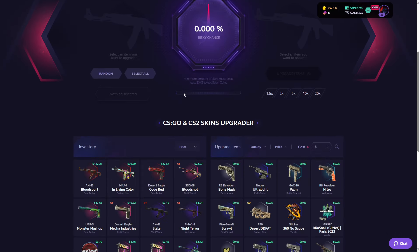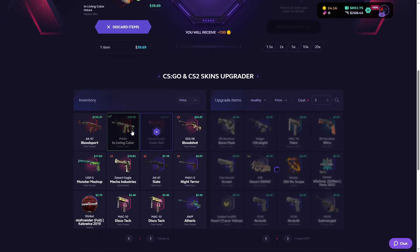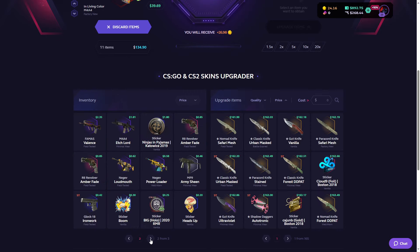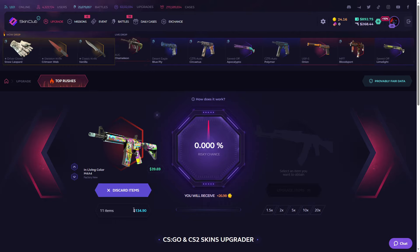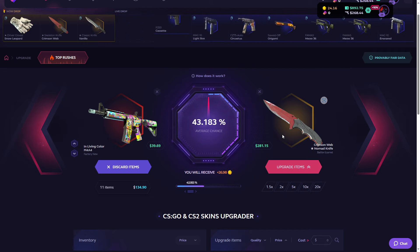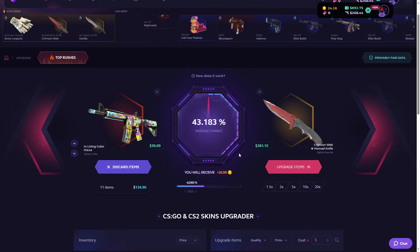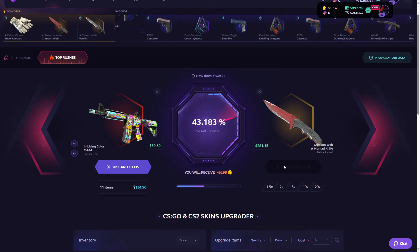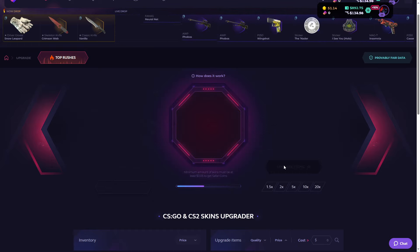We can also upgrade our skins for a chance to get a greater skin. Let me select these items. These skins cost 134 dollars and I'm going to do a 2x upgrade — 43% chance to upgrade to Crimson Web, which would be 2x profit if we hit it. 3, 2, 1, let's go. Let's see — are we hitting it? We did not. Let's do it one more time.